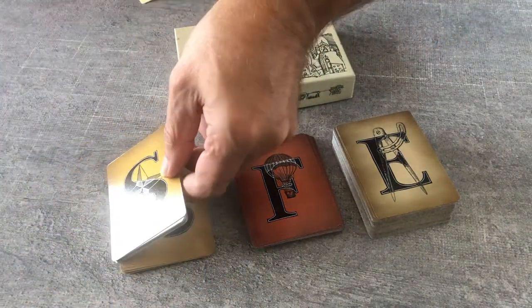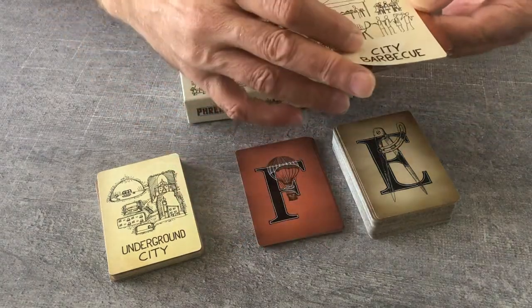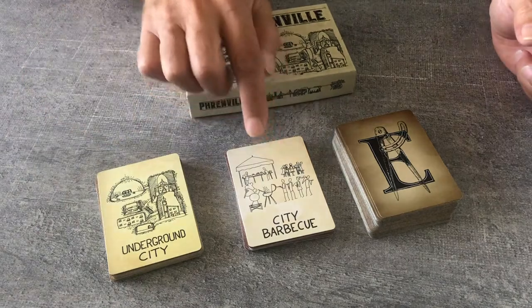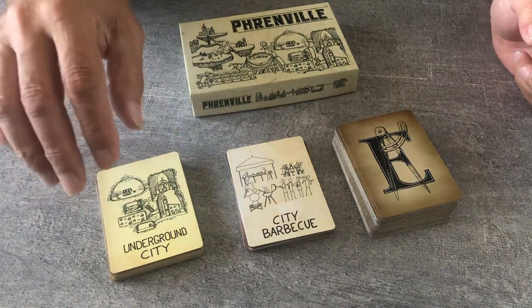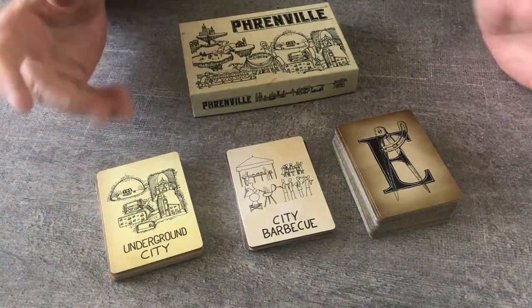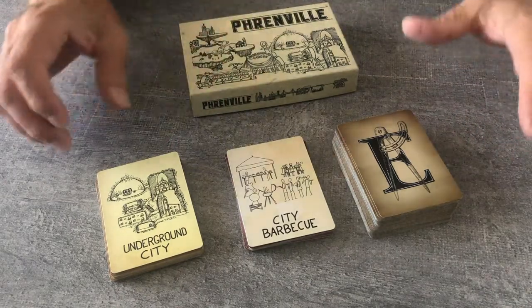In this case, it's an underground city. Then the player picks a feature card with a feature they have to embed in their city. In this case, a barbecue for all the city, happening in an underground city. When all the players have picked a style and a feature card, you give a couple of minutes for everybody to understand how to structure their city.